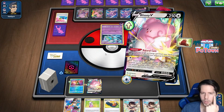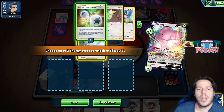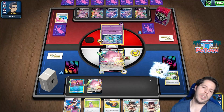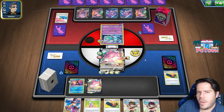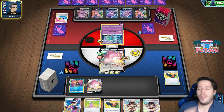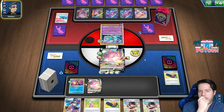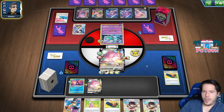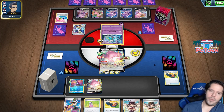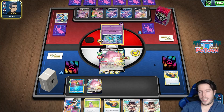I'm going to do 40 damage and attach all the energies of course. Not a lot of damage for our first attack. We did flip Crushing Hammer heads, so we should hopefully be out of range. The Avery means no Boss either on our Blissey and no second attachment. So that's potentially really good. We can see a Cram-o-matic, so I'm feeling good for the next turn, especially with my opponent playing down the stadium. They already discarded a Genesect - that could be really, really good.